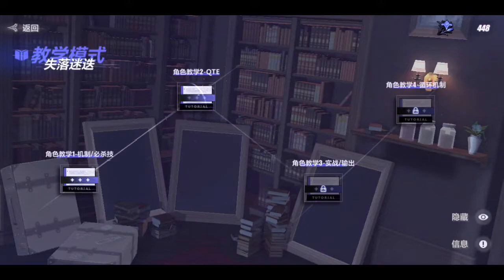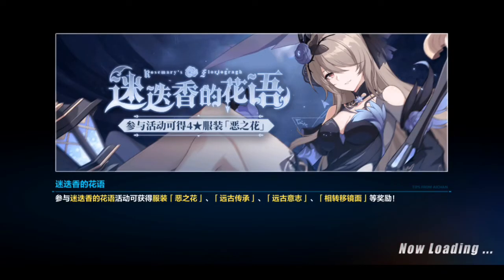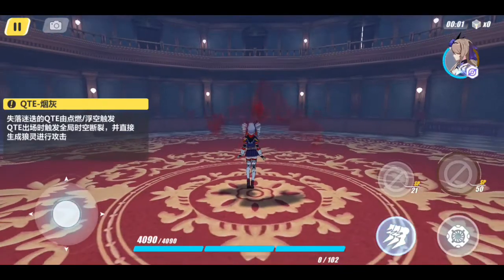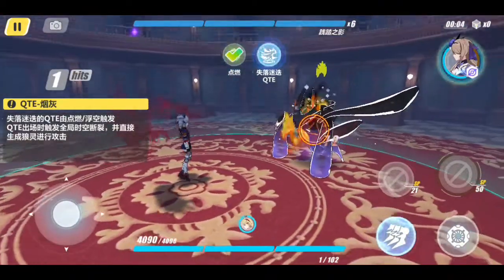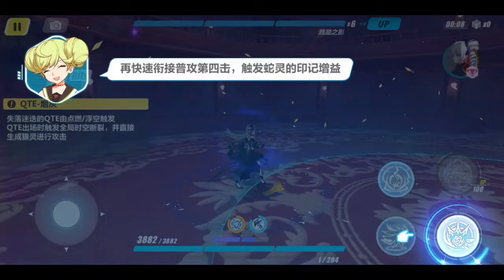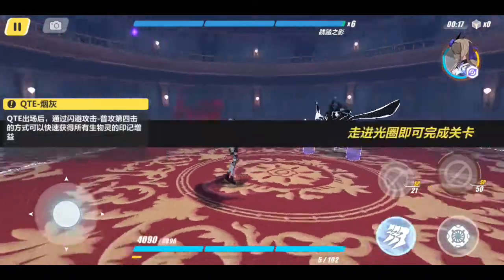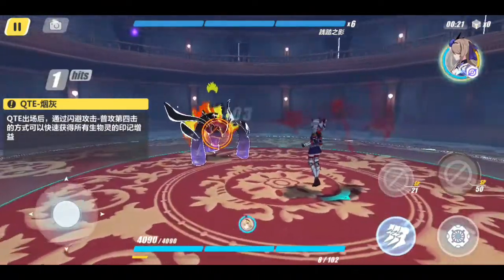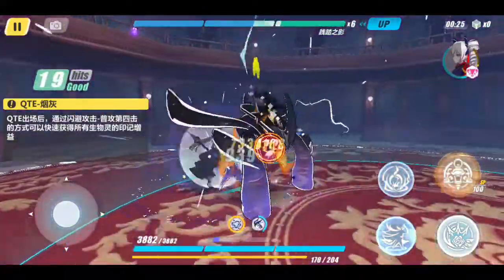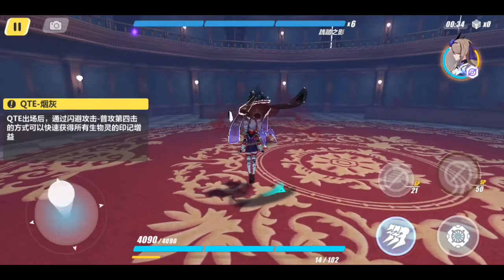Now for the second stage, which is a QTE trial stage, we'll see how the Lost Rose QTE works. As per Lost Rose's QTE, we need to use the ignition effect to trigger her QTE. As per the Chariot character, she has a basic attack which will ignite the enemies. This basic attack, QTE effect, charged attack combo will recover the Lost Rose charge at the HP bar, increasing it to half the amount.